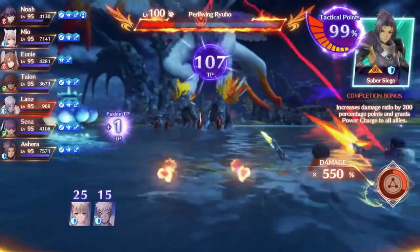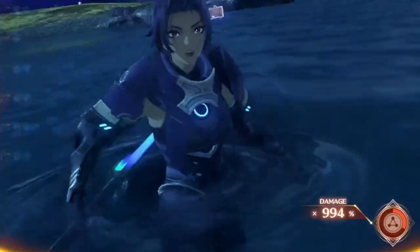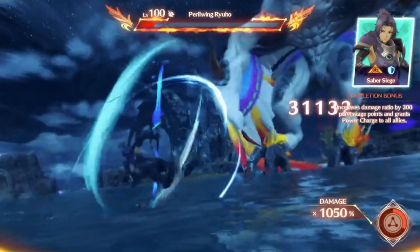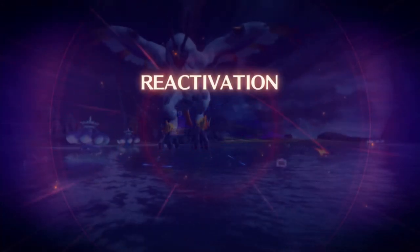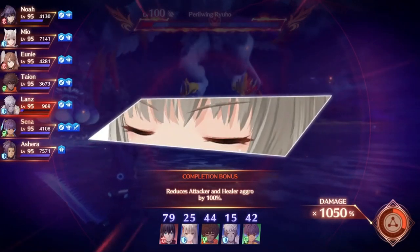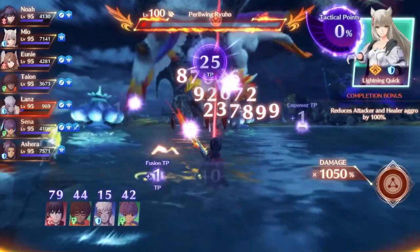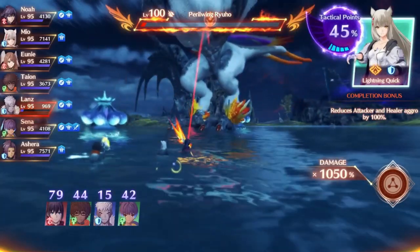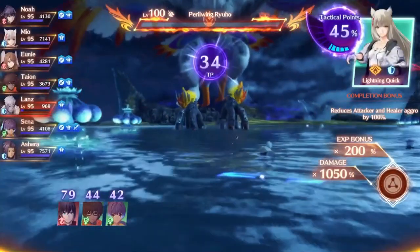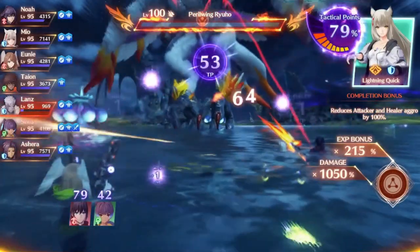I finally get the Amazing completion bonus of Asherah here, who's going to grant Power Charge. We actually already had Power Charge from one of my Signifers before the chain attack, which is really nice. I end up using Uni and Noah, getting over 150 TP, which means I can get both of them back for the next round. I use Mio and Lanz for some extra damage since they're set up for it, then go for Uni. The fight ends — easy enough. If your damage is strong enough, you don't even need a break or launch, even if a lot of my setup is tailored to that.